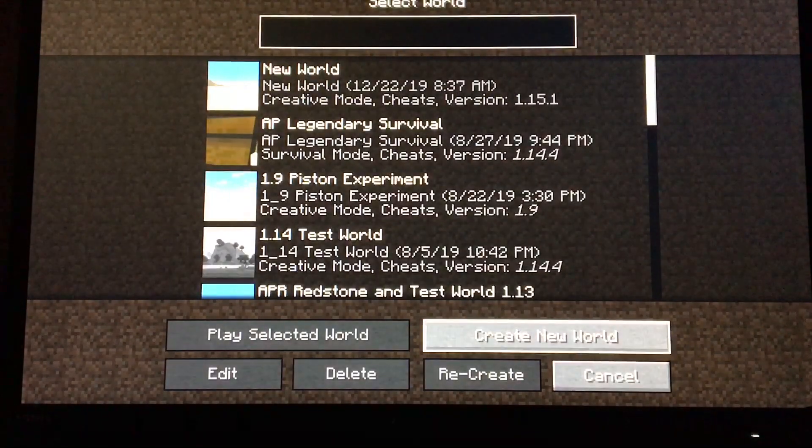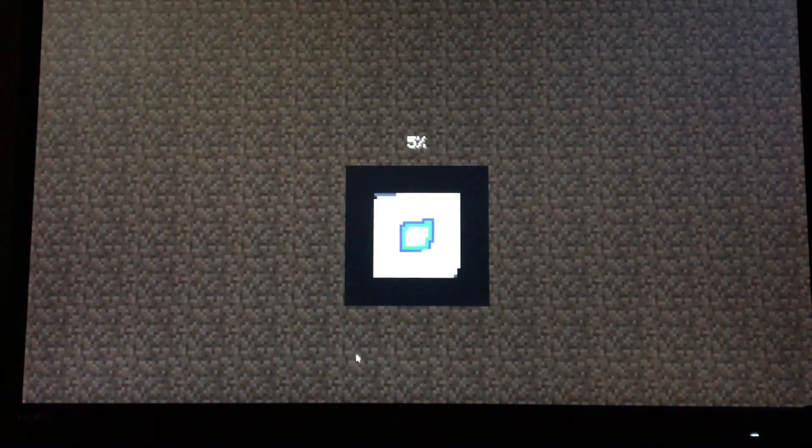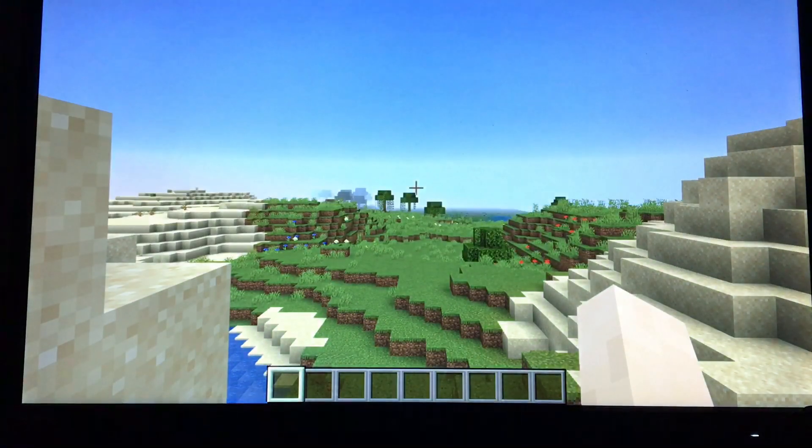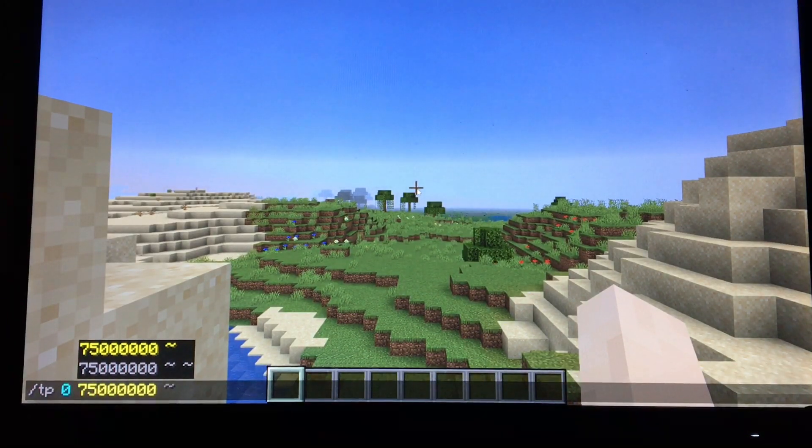Now, the second method, which is worse — again, just create a brand new world, just like that. You're going to do the exact same thing, except you're going to put more zeros.